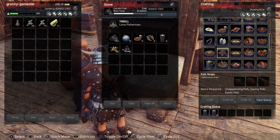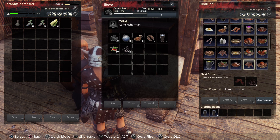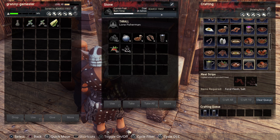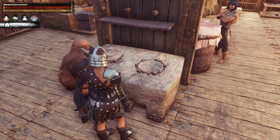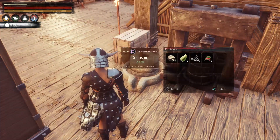You don't even need a thrall to use this one right away. The other easy hunger option is meat strips, also found in your beginning stove and very easy to make. It takes feral flesh and salt. As we learned before, you can make salt by putting stone in your grinder, and you can also put crystals in your grinding stone to make salt as well.